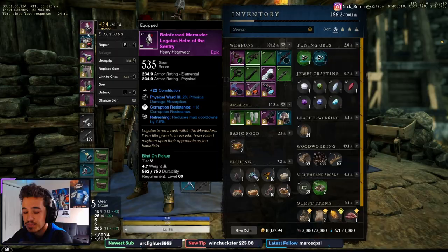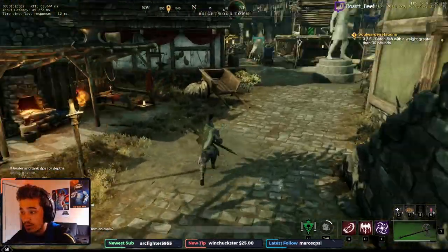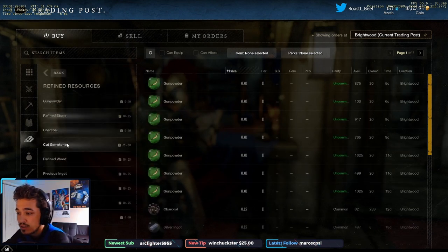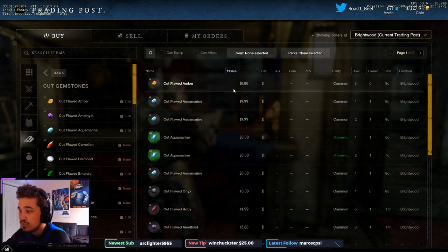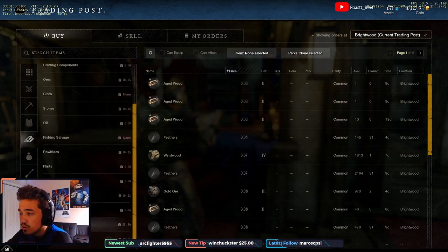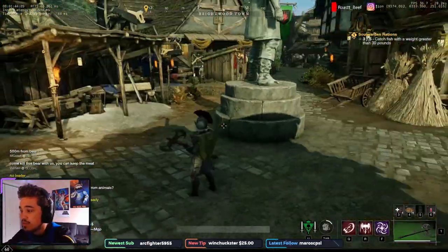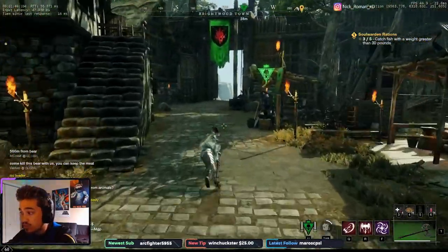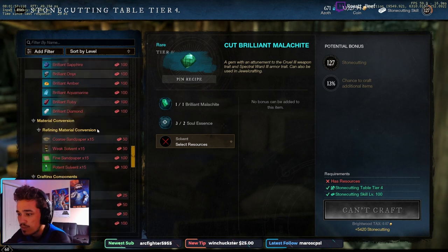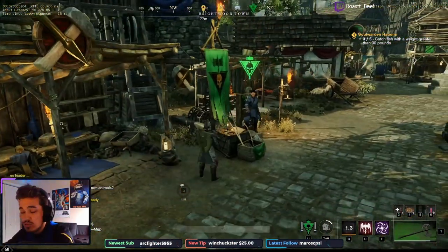For acquiring gems, you can go to your trade post and search for gems either raw or refined. Prices depend on the tier — cut amber runs around 10 gold. Buying uncut gems lets you level your stone cutting skill, which is needed to craft the highest tier gems. Buying cut gems means you can immediately use them. Brilliant is what most people run currently, while pristine is the endgame tier.